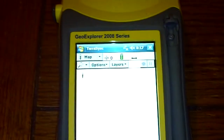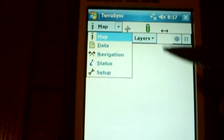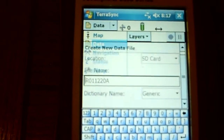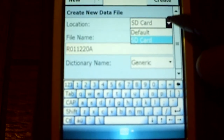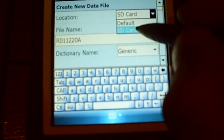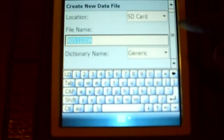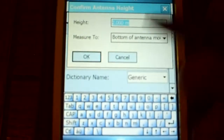I checked it and it did read the card. Here's what we can do: if you go to your data and select your data, you now have the option to select SD card. You can select default, which is your main controller memory, or you can hit SD card.